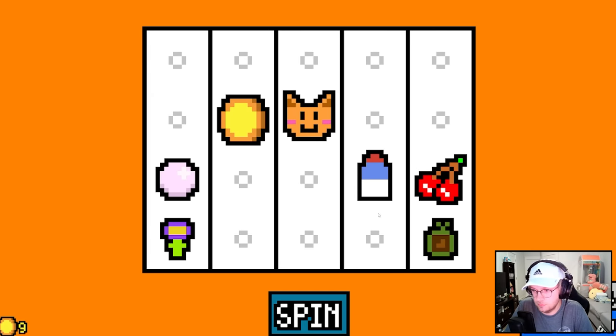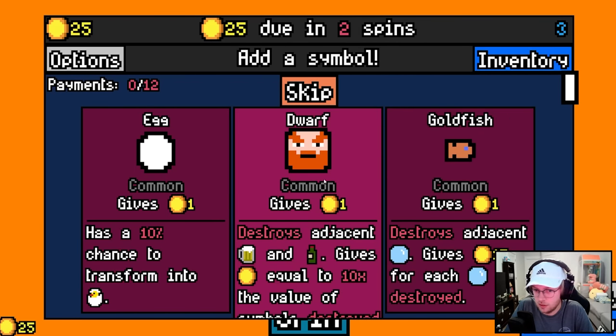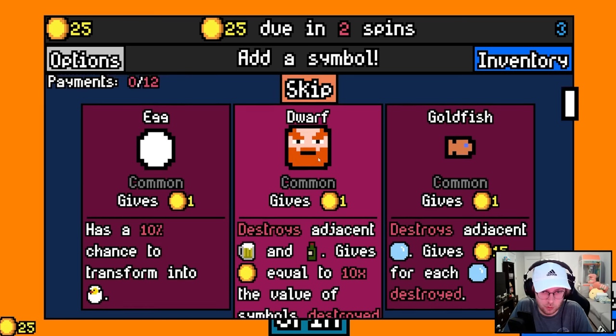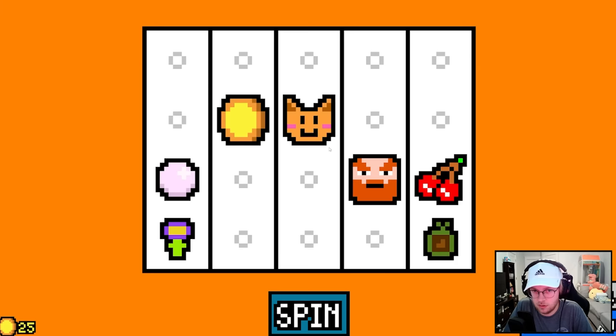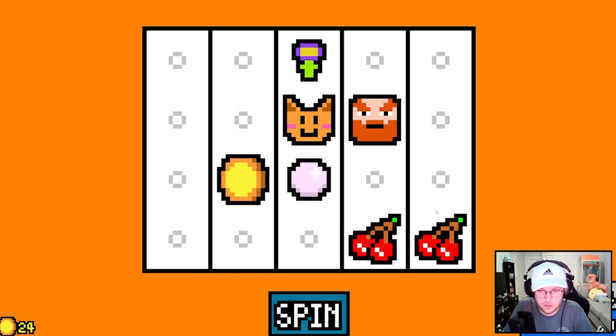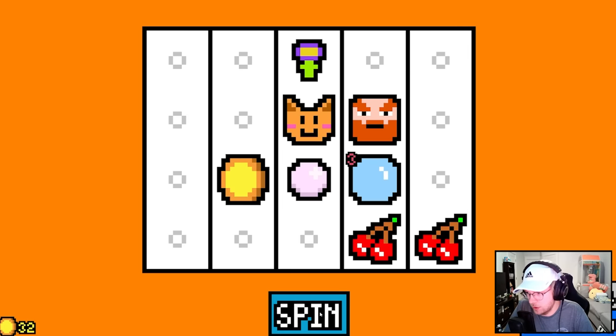We'll go milk and fruit. Hey, the cat! The cat just drank it! Maybe we go dwarf? Go for some drinks? We got a cherry? I mean, bubble's fine, bubble goes away.